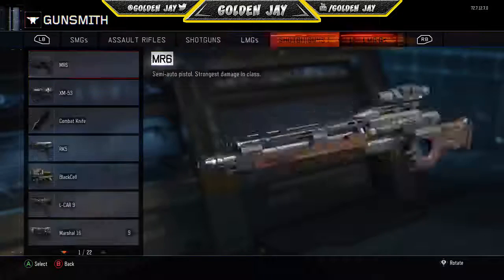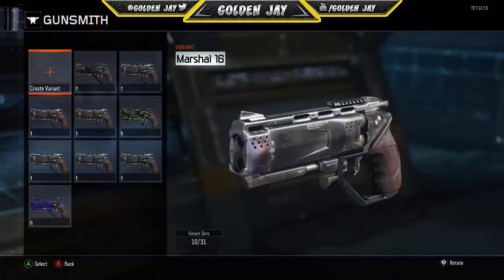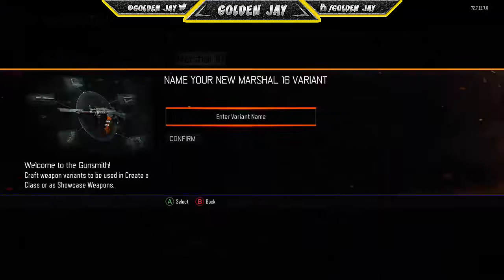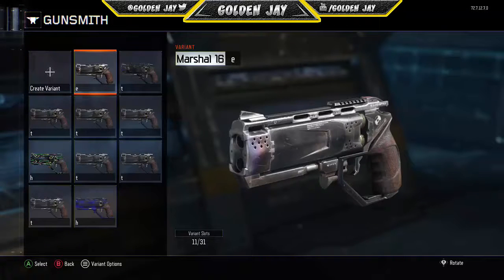Now go to the gun you want the camo on — for me that's the Marshals. Pretend none of the existing variants are there and start fresh. Go to Create Variant and do the same thing you did on the source gun, but name it something different. I named the last one 'G' so I'll name this one 'E'. Press Start, confirm, save — there's your 'E' variant.